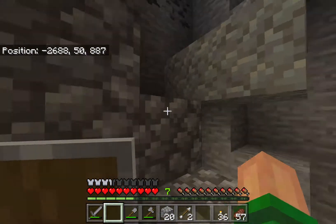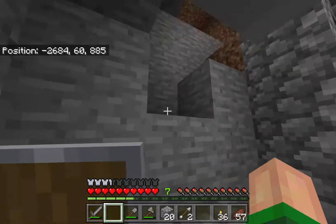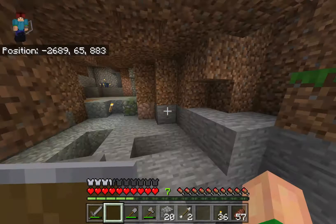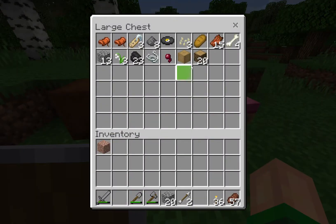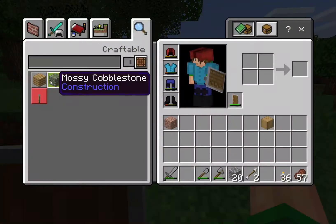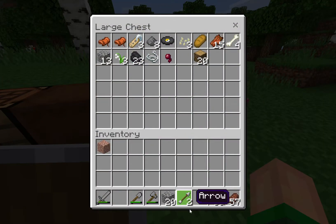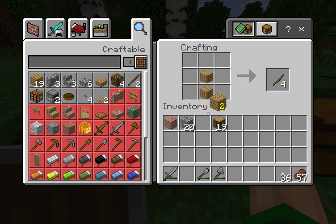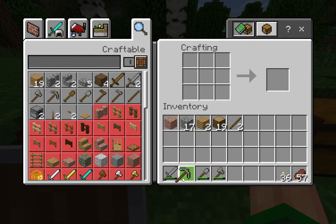Let's go back up and make a new pickaxe. I don't want to run out of durability, so we'll just build a staircase down. Let's run all the way over here and grab some wood — not all of it, just a bit. Place down the crafting table, get some wood, get some sticks, and bada bing bada boom — a pickaxe.